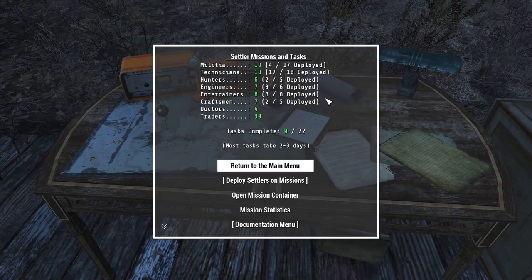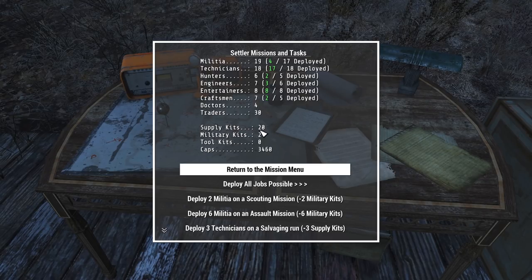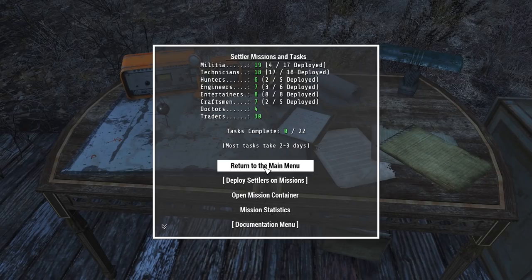This is only from three tasks that were completed — the military ones. Whenever they're done, you hit Deploy Settlers on Mission. The problem is I don't have enough kits to do this right now. Remember we talked about making supply kits, military kits, toolkits, etc. over at the Tech Lab? This is one of the main places you're going to use them. You're going to want to always have a couple of those on hand so you can deploy missions here. You have to have them physically in your inventory to deploy the settlers — you can't just have them in your workshop.